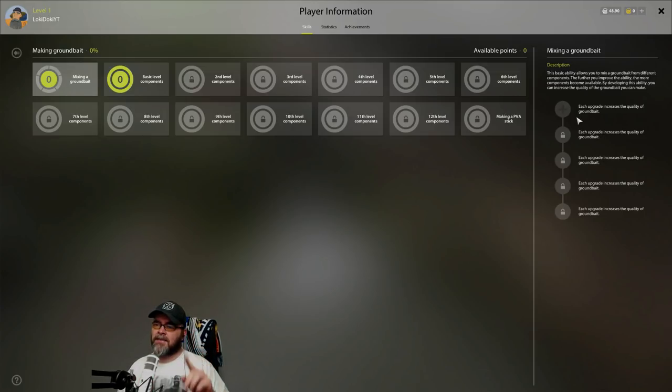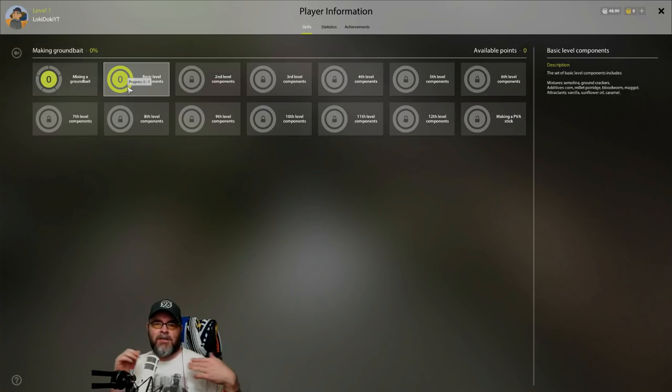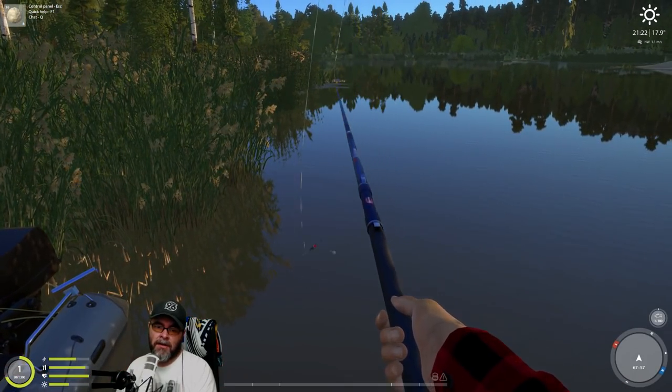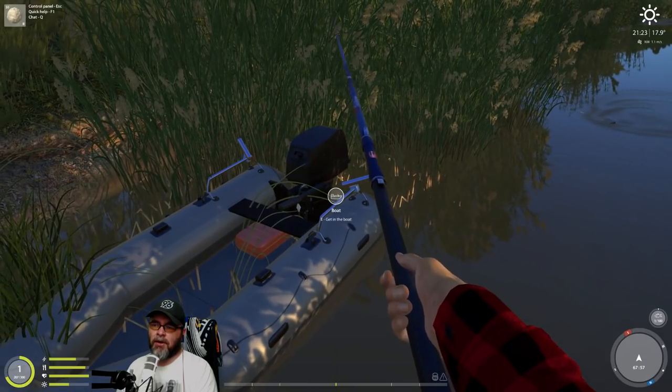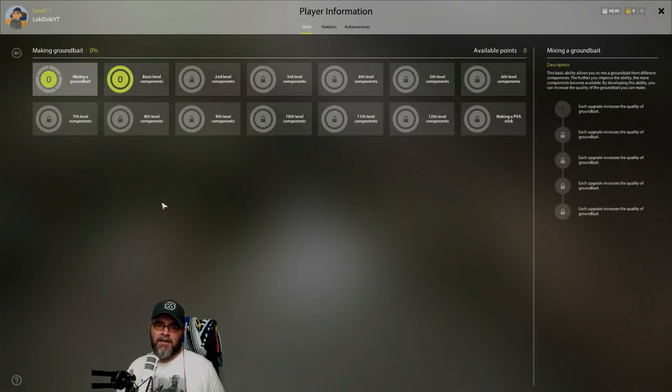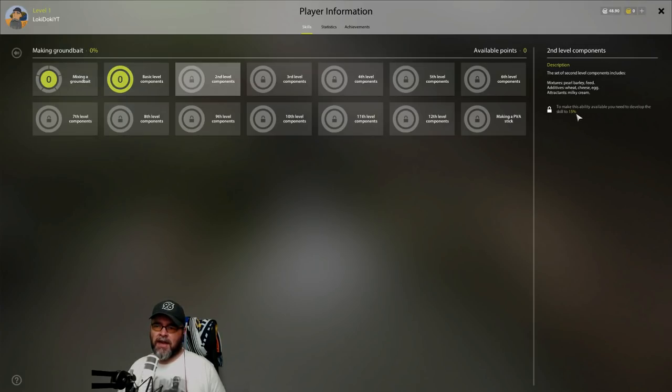Each of these upgrades - so if I put five points in I'll have a better chance of making good quality ground bait. Me personally, I wouldn't bother putting points in early. One of these green circles means you have the ability to add ingredients like semolina, ground crackers, corn, millet, porridge, bloodworm, maggot, vanilla, sunflower oil, and caramel. It's starting to get dark now, so different fish species and different spots might work better.